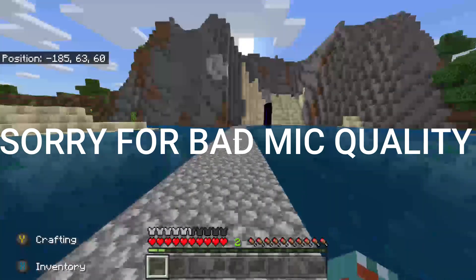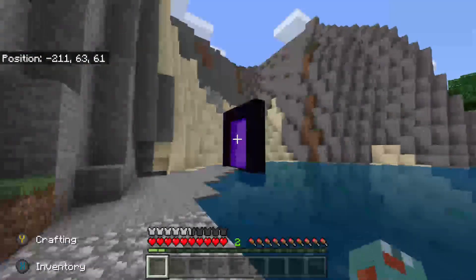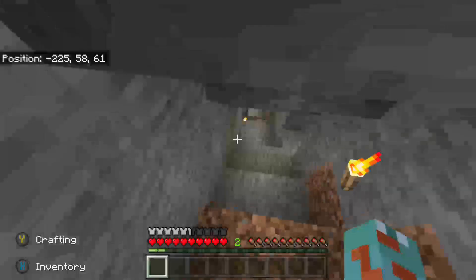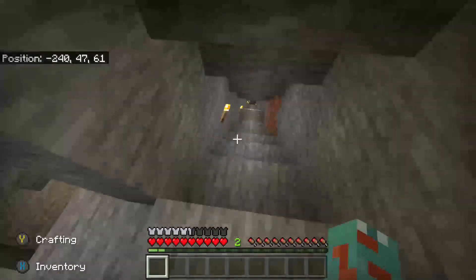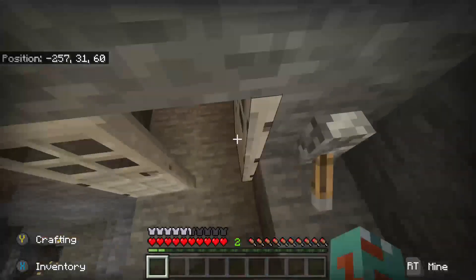I built this little bridge — nothing too special, just a couple of stone paths. There's my nether portal; I'm gonna investigate that later, maybe in another video. You can see some places I might have found some coal, so I've got some torches to light up the way.